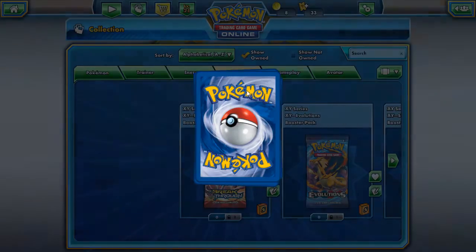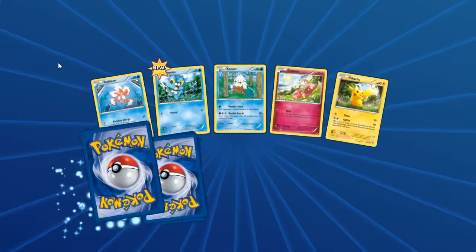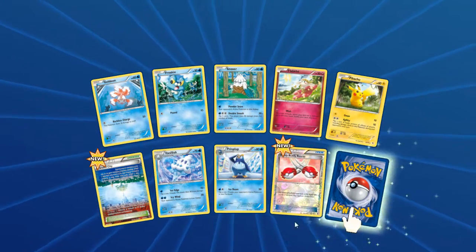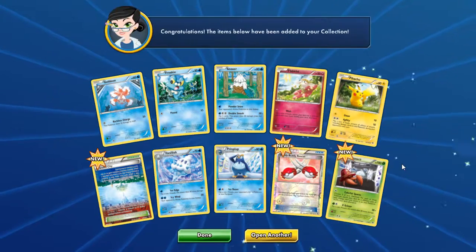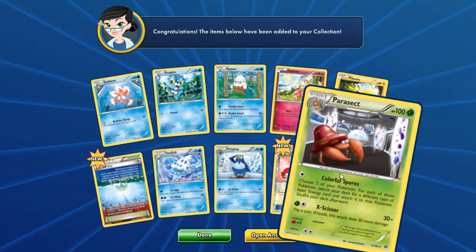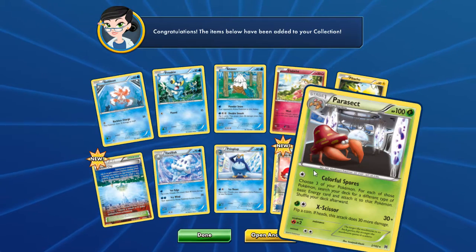So open up another one. Same thing. Oh, that'll help. So let's see what these cards are. Parasect. That's just disappointing. I like the art style though.